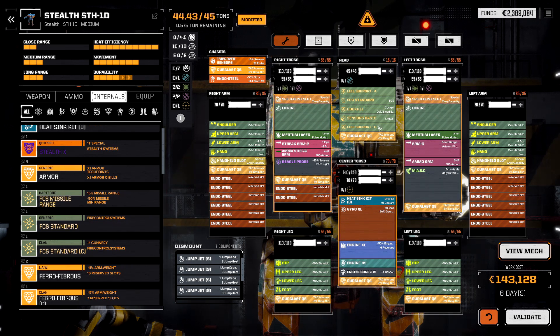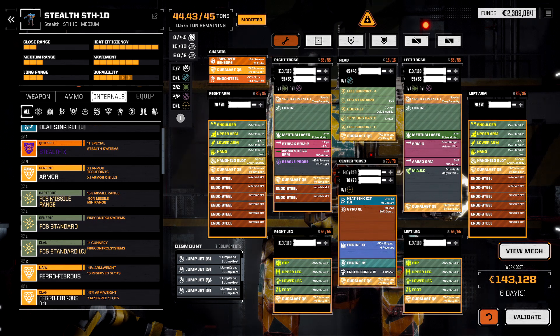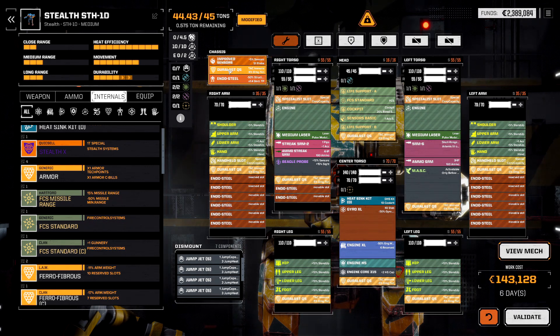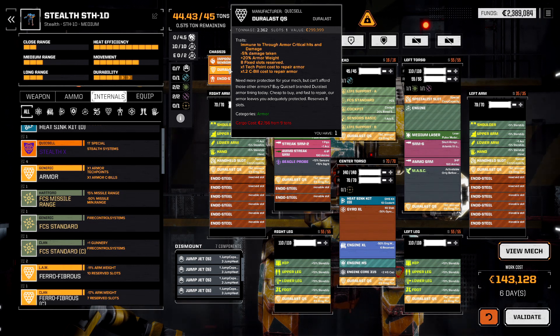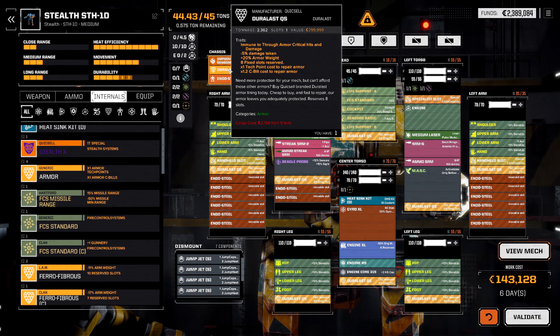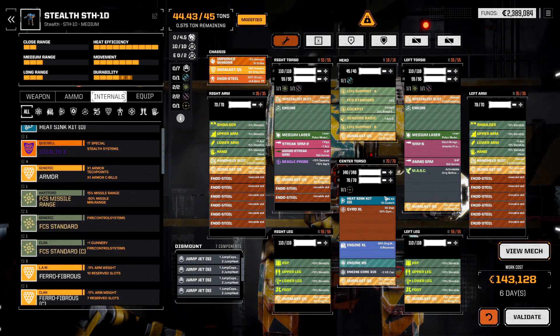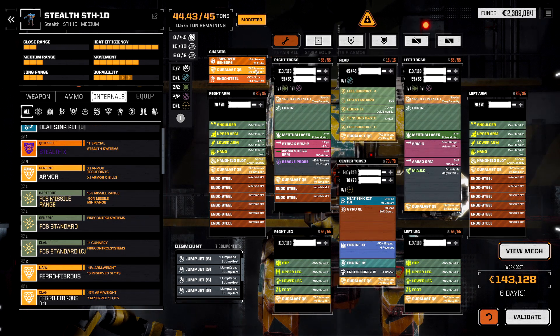Just with this hypothetical build, we're still able to run up and punch people just as well as before — not able to jump, but who cares. We now have five percent damage reduction, all the time, period. This applies whether being shot from the front, back, or side — unlike cover or braced, which is only from the front. This also makes your rear armor more effective, so we don't have to worry quite so much about turning our back to enemies to get a punch on somebody's back.